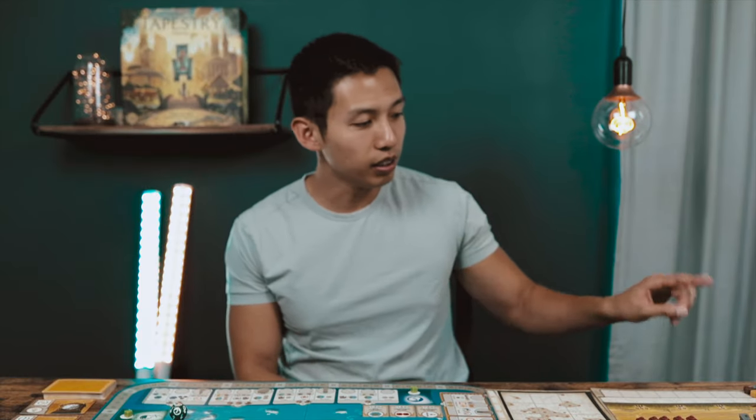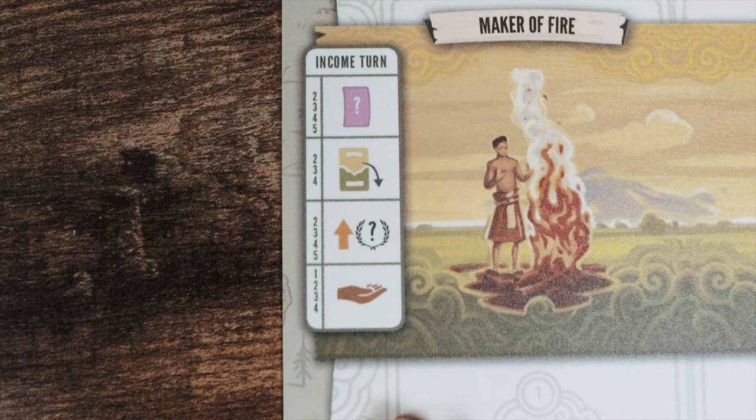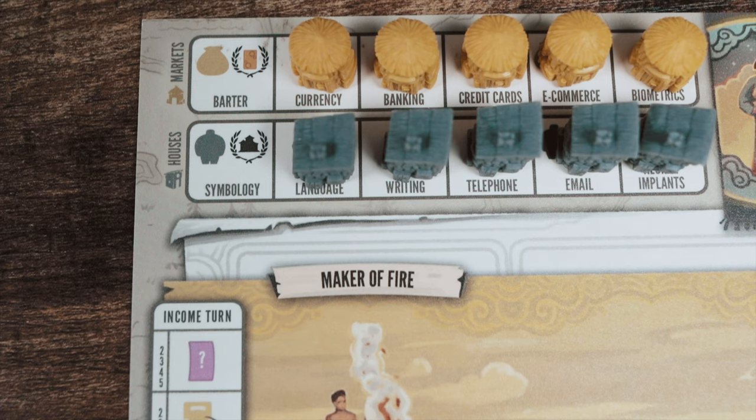On everyone's first turn, you collect income. Looking at your income track, you'll see four different tabs with numbers to the side — these indicate the actions you perform during each income turn as you progress through each era. Since we are in era one, the only action is at the very bottom with the little hand symbol, meaning you gain income from all exposed slots on the income tracker. Starting with the yellow resources — coins — plus a victory point bonus for each tech card you have. We just started, so we have no tech cards and gain nothing from that row.